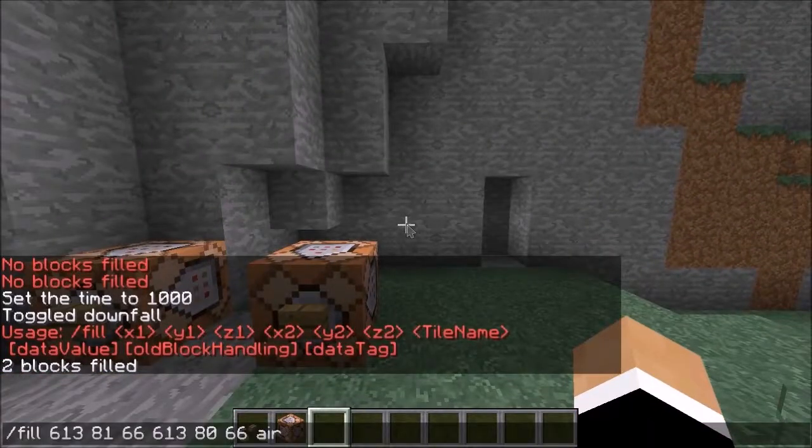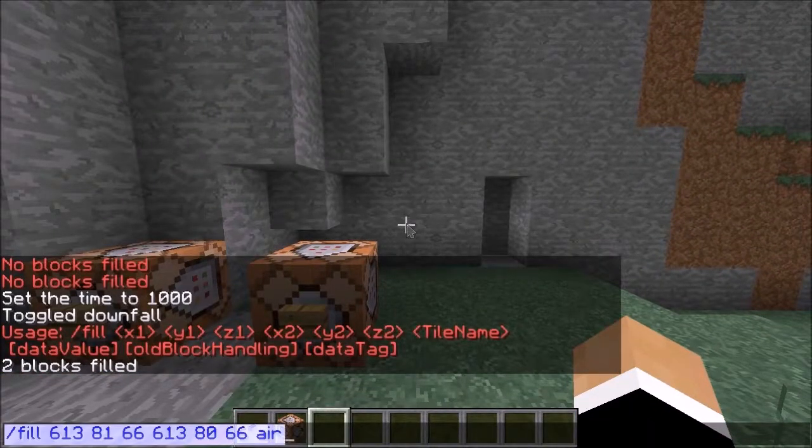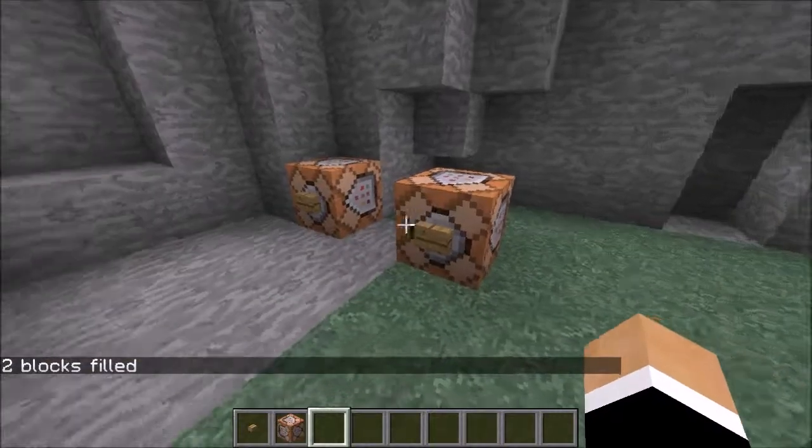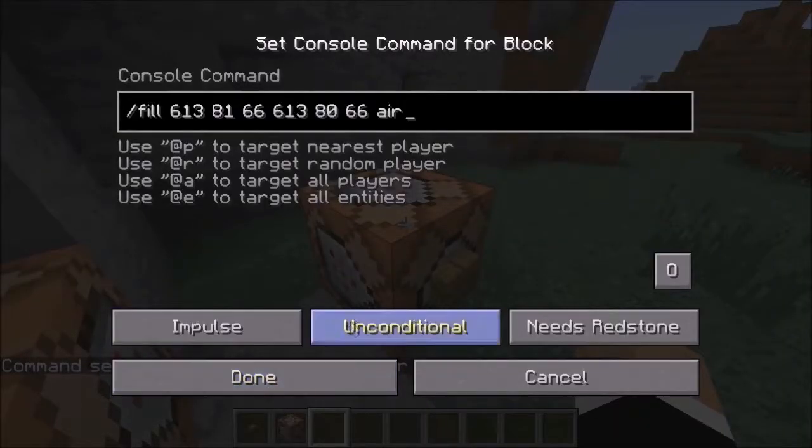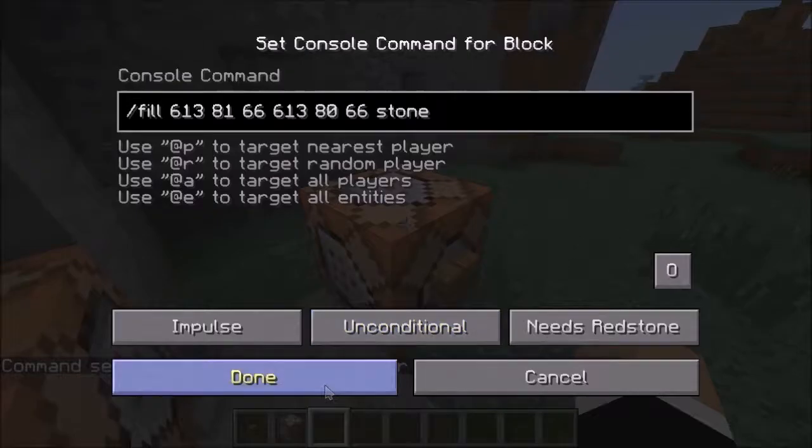Now that we have that done, we can push the up arrow to bring this back, Ctrl+A to select all, Ctrl+C to copy, and Ctrl+V to paste it into the console. Except for one of them, you're going to want to change it to the block that the surface is made out of — so here it's stone.